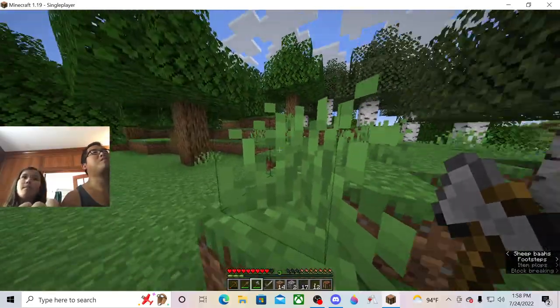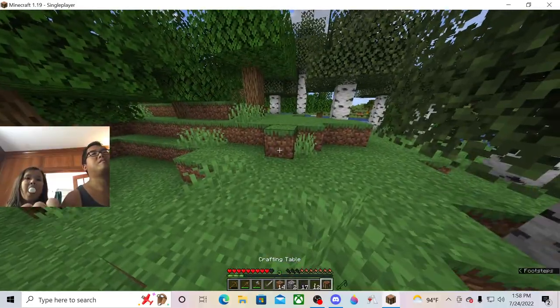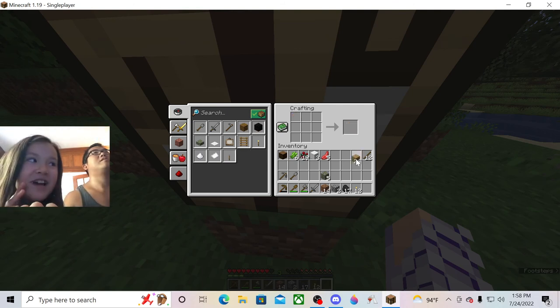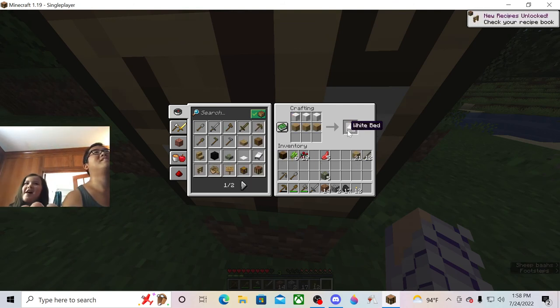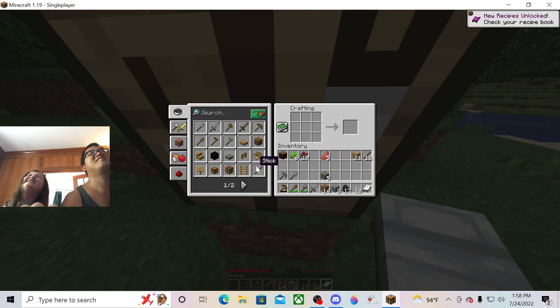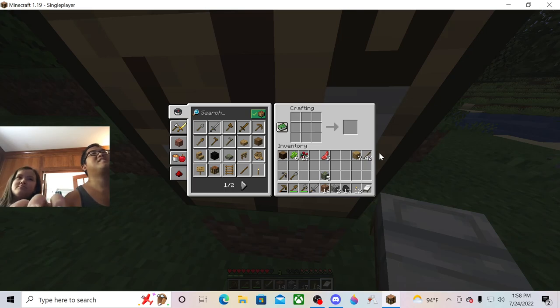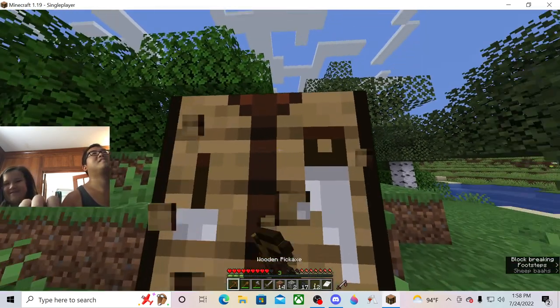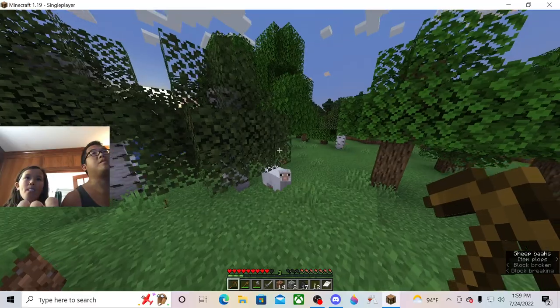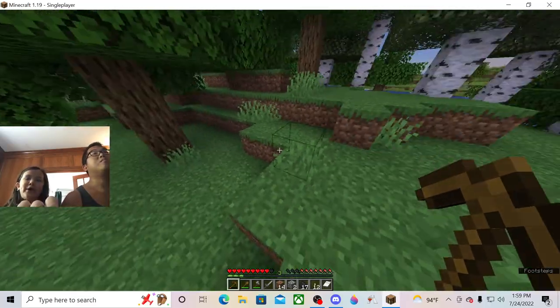Now we're ready for sleep. We have light — not necessary but I like it. I can get oak planks from the oak log and planks mean I can make a bed. I have torches too. We did it! When my wooden pickaxe breaks I won't make any new ones. Oh, look — another sheep! Sorry sheepy, for your brothers. My bad.